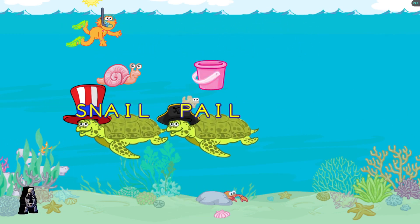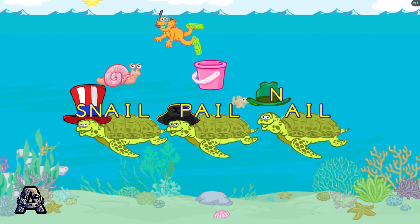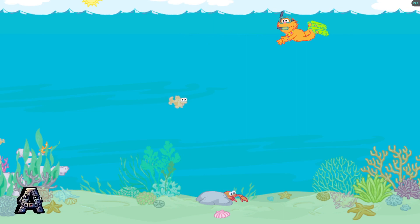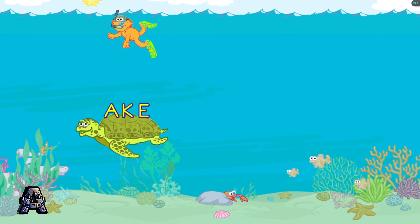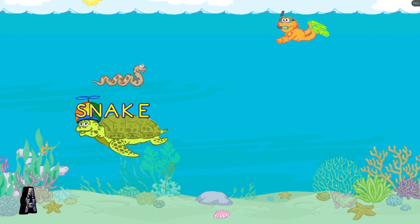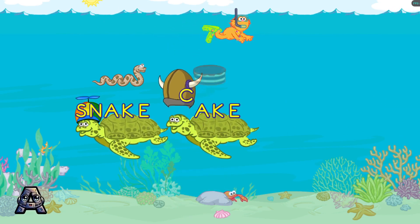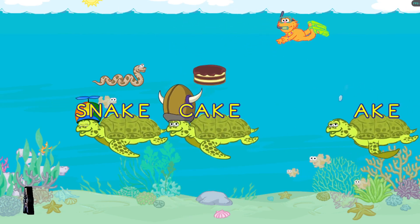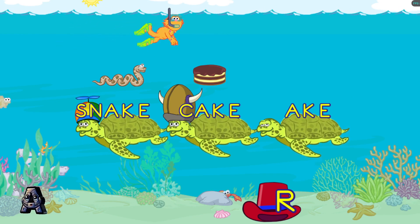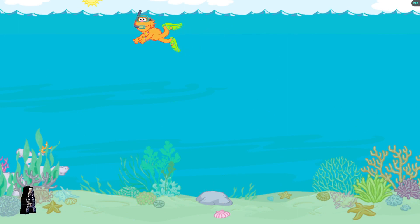Alright! You made the word pale. Alright! You made the word nail. Bring out the next sea turtle family! Here comes the ake family — toss each sea turtle a hat to make a word. Cool! You made the word snake! Yeah! You made the word cake. All right, you made the word rake. Bring out the next sea turtle family.